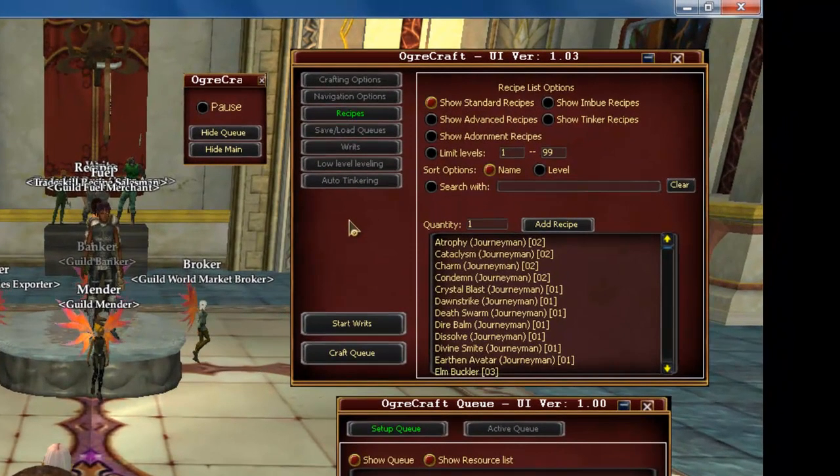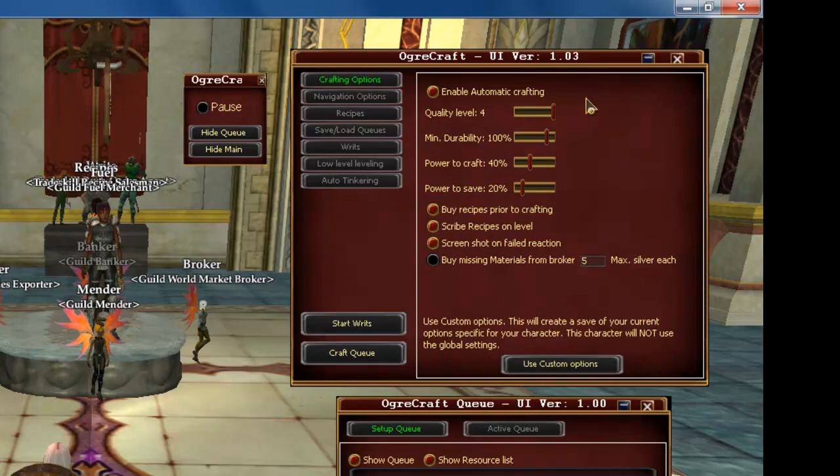We'll start at the top. The first tab is Crafting Options. On Crafting Options, you'll be able to specify the quality level, the durability, the amount of power to craft, and the amount of power to save. It'll let you choose the option to buy your recipes prior to crafting, scribe your recipes on level, and screenshot on a failed reaction.